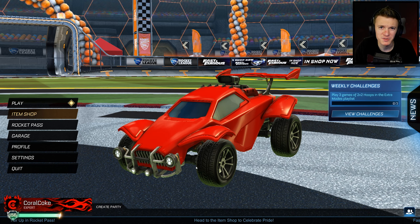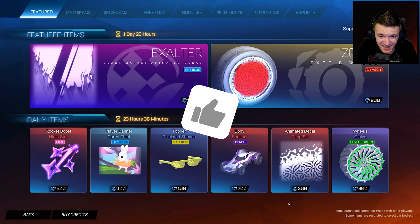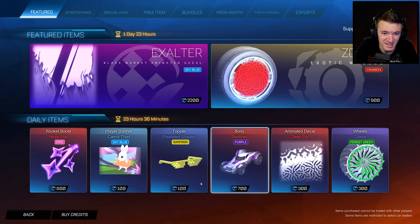Hello everyone, welcome back to another video. Today I am checking out the new items in today's item shop in Rocket League because I just checked it out and today there are Crimson Zombas in the item shop. That is crazy.